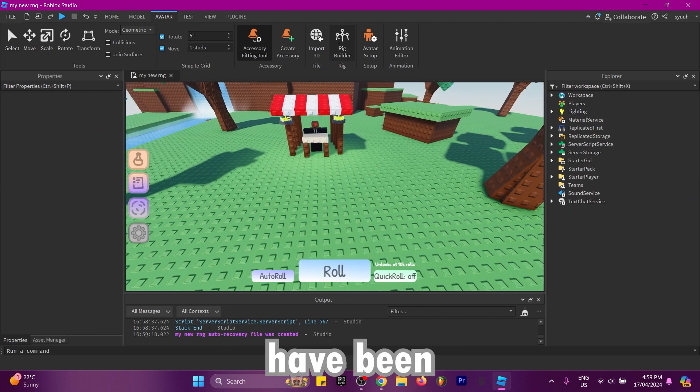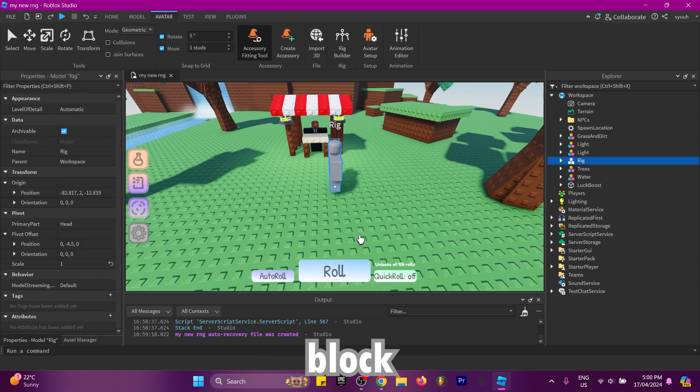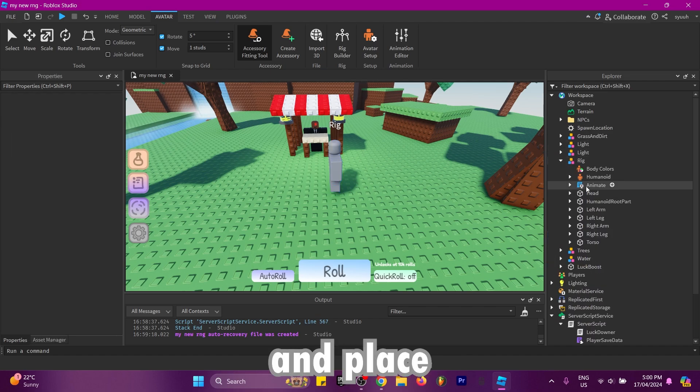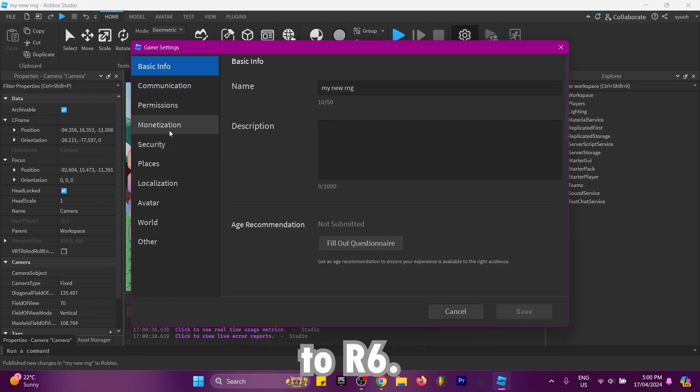Since many people have been asking: to add R6, click rig builder, R6, then block avatar. Go into server script service, server script, and delete the animate, then place the animate from the rig into the server script. Now R6 should work if you set your game to R6.